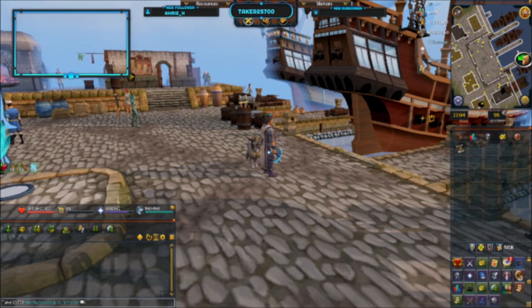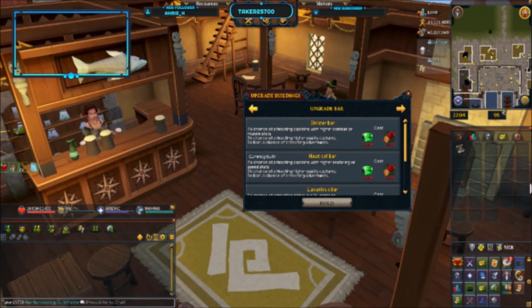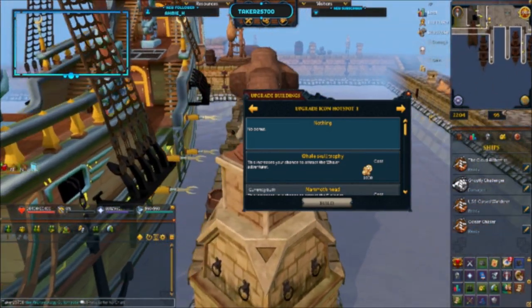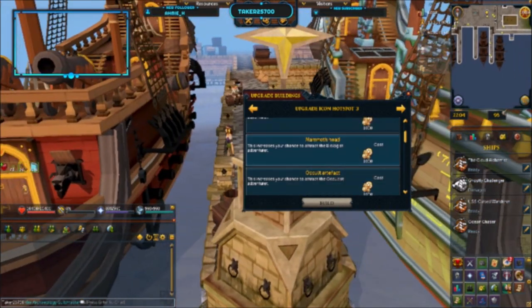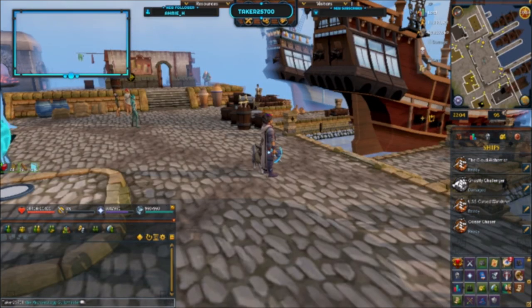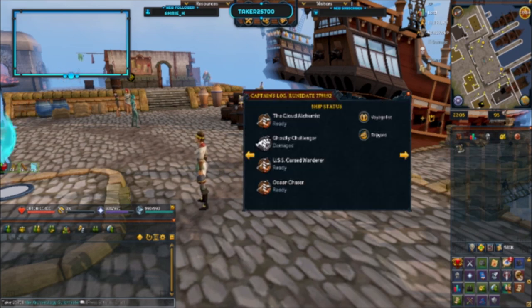There are icons you can build around your port — go to the top, select Upgrade Buildings, and scroll backwards to get there faster. You'll see icon hotspots 1, 2, and 3. I have the mammoth head to attract the biologist, the stocks to attract the convict, and the serodominist symbol to attract the missionary adventure. If any of these adventures are at your port, you may have access to complete a story voyage for that adventure. You have to complete all story voyages for all three adventures in the same storyline.